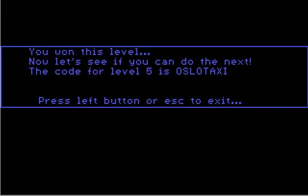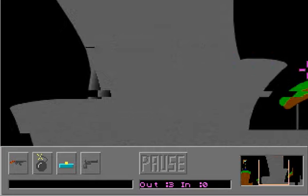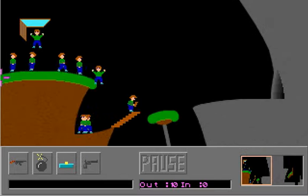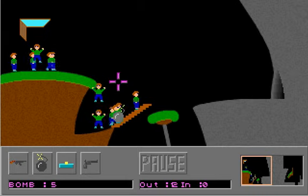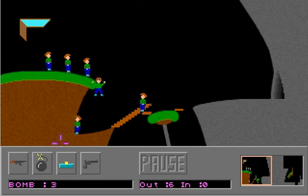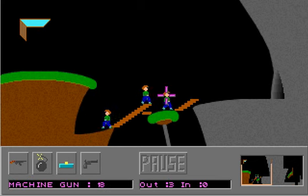Level five, Oslo Taxi. Tunnels of Termination. Not too much to this level — just kind of a tunnel that they'll walk through. Let's prevent them from doing so, shall we? There we go. As you can see, the game is pretty easy.